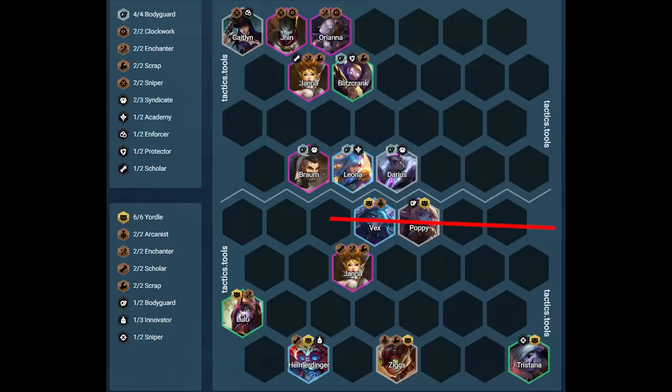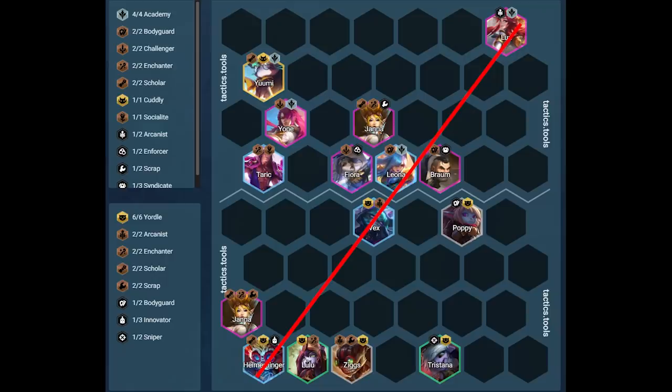Against the second matchup, the big threat is Yone. We have to just tank the Lux ultimate here, but since we assume all the items are on Yone and Fiora in this example, we will be fine. Heimerdinger is on the same side as Yone so he can burst him down. Lulu and Janna are close to Heimer to keep him safe and push away Yone if he gets too close. Poppy is baiting Braum's ultimate here.